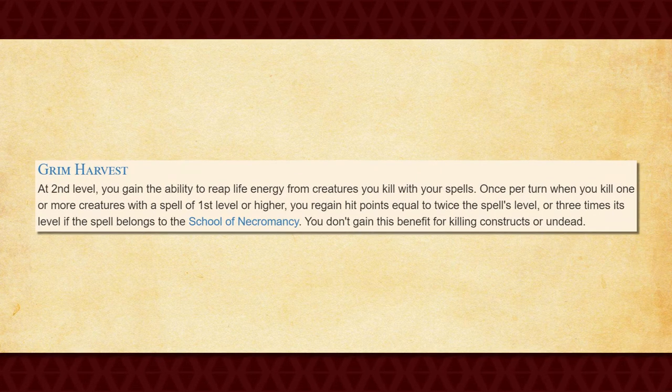You also get Grim Harvest at 2nd level, which allows you to regain hit points whenever you kill a creature with a leveled spell once per turn. If the spell you cast happens to be a Necromancy spell, then you regain hit points equal to 3 times the spell's level. Otherwise, you only regain hit points equal to 2 times the spell's level. You also cannot kill a Construct or an Undead in order to gain the effect of this feature.